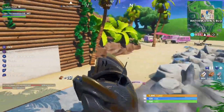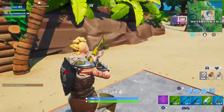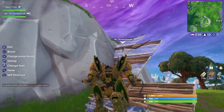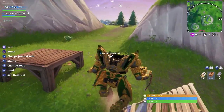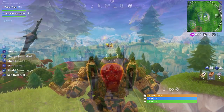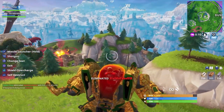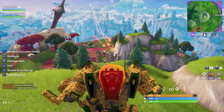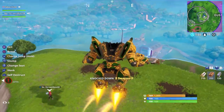My favorite thing to do is grab mats instantly - go to somewhere like The Block and just stomp and dash on everything, get 999 of every material, drop it for your squad mates, get back in and get 999 again instantly. It's insane how fast you can gather materials. You can also have your teammate build you up to mountains, then you have super high ground as a mobile turret. The range on these rockets - you can shoot someone from cross-map and it will do full damage and break all their structures, unless they're using the pyramid method.